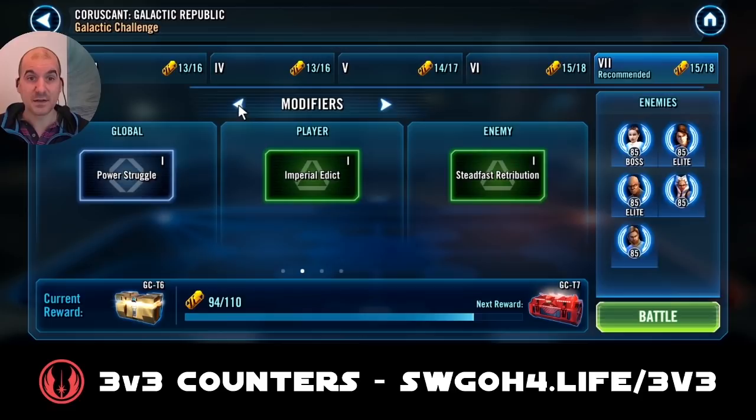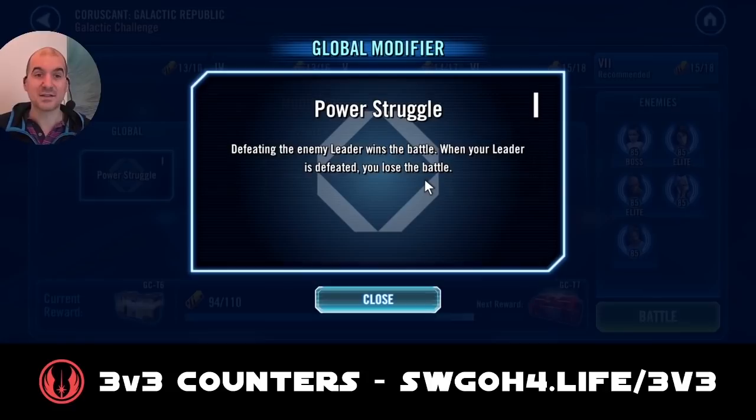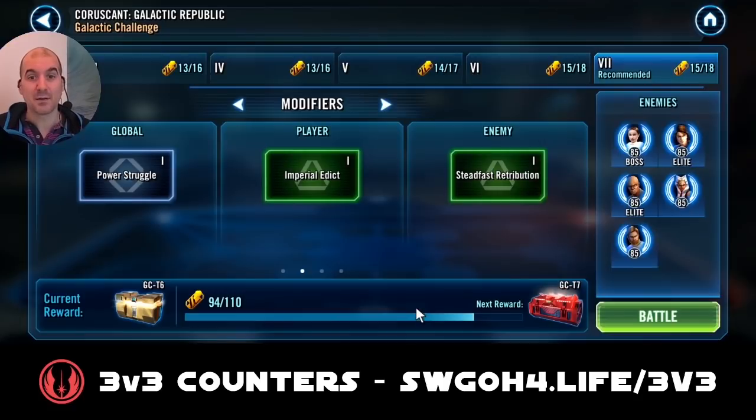The Power Struggle global modifier essentially allows you to win by only taking out the leader. However, if the enemy takes out your leader, you will lose. It's not straightforward because Kenobi keeps taunting every time somebody loses protection up, so it's hard to get through to Padme. Plus these guys are very tanky at tier 7, so just taking Padme out is not a straightforward thing.